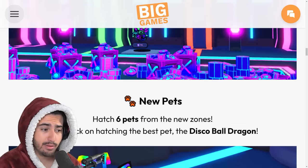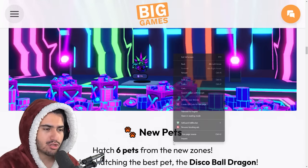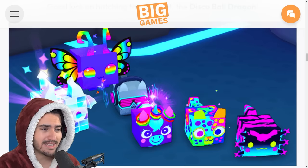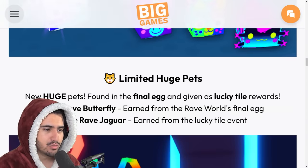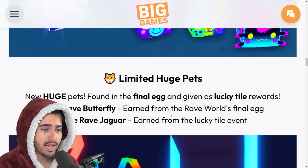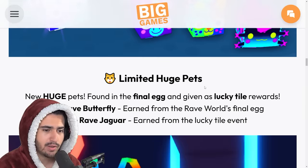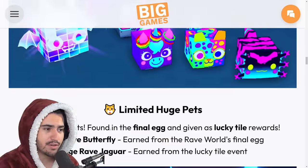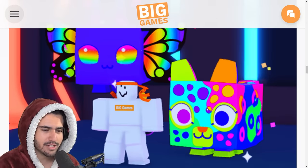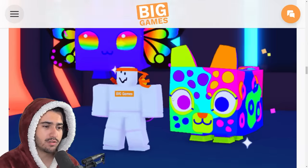With those new eggs we have six new pets to hatch from the new zones. Good luck hatching the new best stat pet, the disco ball dragon, which honestly looks pretty sick. For the new limited huge pets, we have the huge rave butterfly from the final egg and the huge rave jaguar earned from lucky tiles. The jaguar actually looks sick — I must just be a fan of this art style because pretty much all the pets from this world look great.